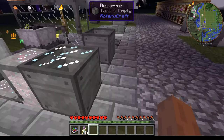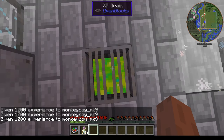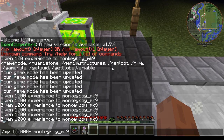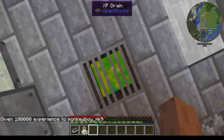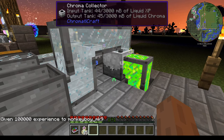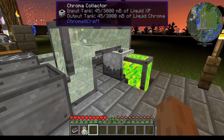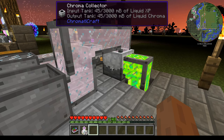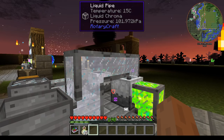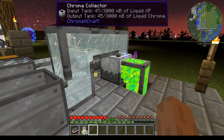If you have a mod such as OpenBlocks you can drain your XP into the thing. The liquid XP is going into the input tank, so it accepts any type of liquid XP — it just needs to be pumped into the side. It will then output liquid chroma out of the top or bottom. So again: inputs are the side, outputs are the top and bottom.